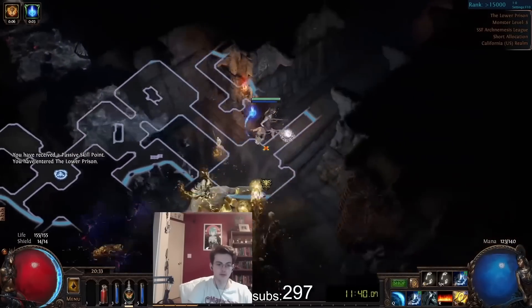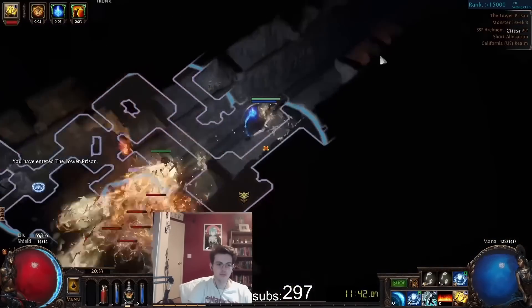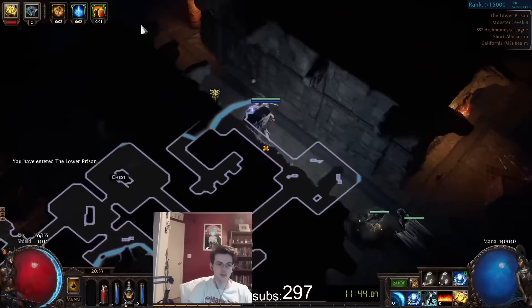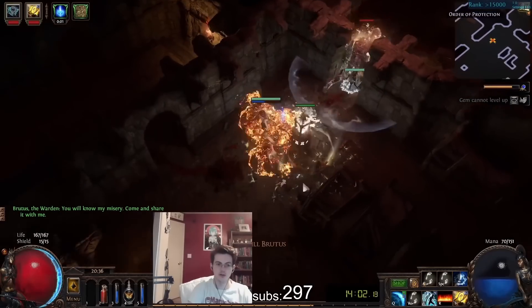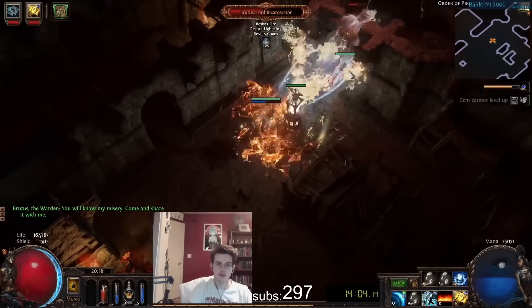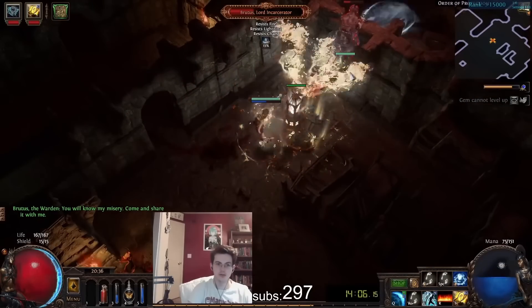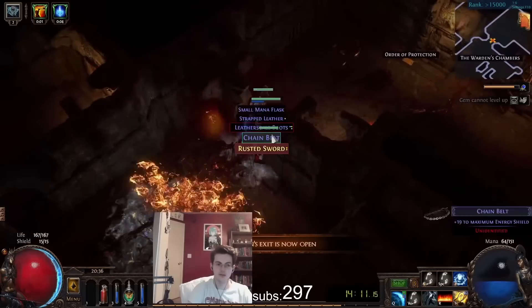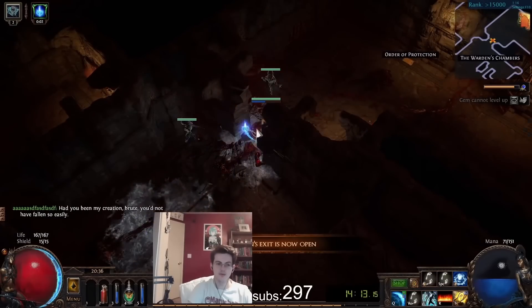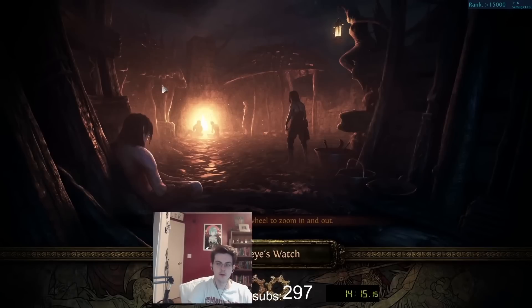After this, you can link Frost Bomb to Added Lightning and Onslaught, or you can link Freezing Pulse to it — it's kind of up to your personal preference. One side note about using Frost Bomb: I like using it personally for killing packs to proc Onslaught, but if you don't like using Frost Bomb at all, feel free to only use it for single target. It reduces a monster's resistance to cold by, I believe, 15%.